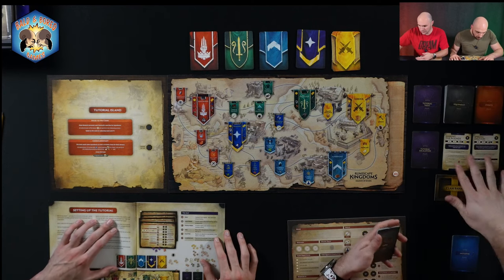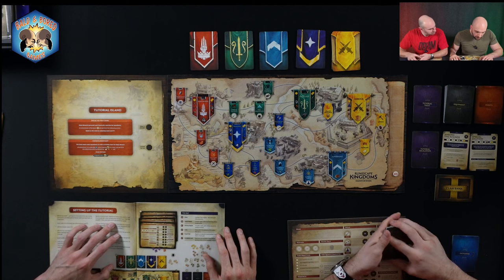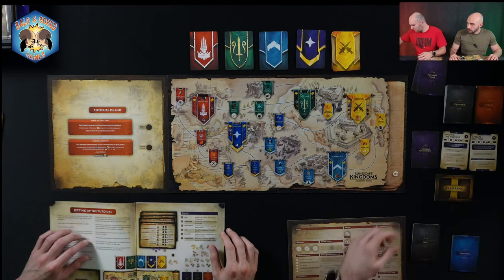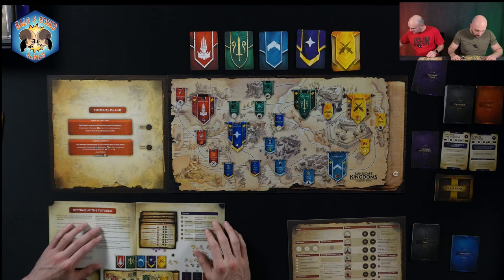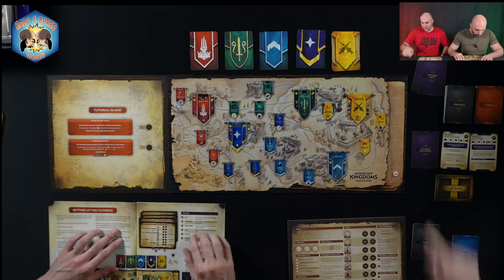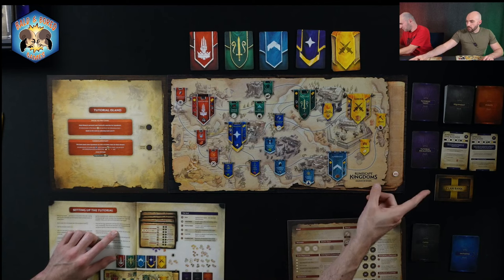Take the six tutorial cards, separate out the three with T1, T2, and T3 in the top right corner. Place them face down near the map board — these cards make up the vault deck for the tutorial. Then place the feast approaches card face down beside the escalation track — that must be this one, the escalation and the two cards associated. Place the two side quest cards, making the rounds and special delivery, beside the map board face up.